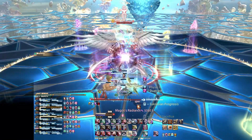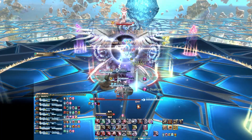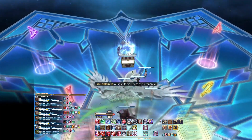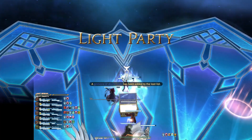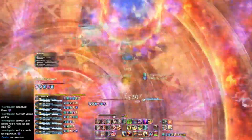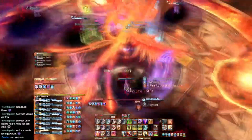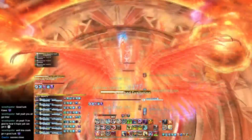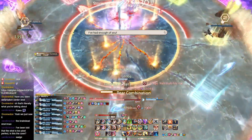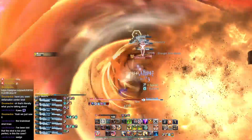Parhelic Circle was more of a spread mechanic, occurring in combination with crystallized ice and requiring players to read a moderately complex telegraph involving explosions at the tips of a pattern of green lines on the floor, followed by ice spreads. As Asphodelos the Third Circle Savage teaches us later on in the expansion, players handle spreads better with a plan, and perhaps that was the educational purpose of Parhelic Circle appearing within the entry-level extreme trials at the start of the expansion. It also happens to function similarly to the Archaic Rock Breaker mechanic from Anabaseios the Ninth Circle Savage later in the expansion.